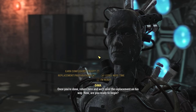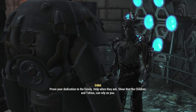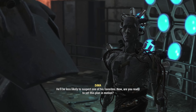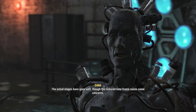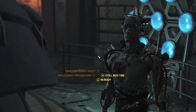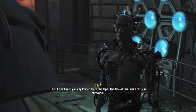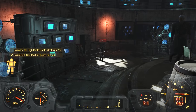Once you're done, return here and we'll send the replacement on his way. Now, are you ready to begin? How should I earn Tectus' trust? Prove your dedication to the family. Help when they ask. Show that the children and Tectus can rely on you — he'll be less likely to suspect one of his favorites. Are you ready to set this plan in motion? The initial stages have gone well, though the reduced time frame raises some concerns, but he should be ready by the time the deed is done. I'm ready. Then I won't keep you any longer. Here, the tape. The fate of this island rests in our works. Alright — Martin's New Age. I might as well read that then.